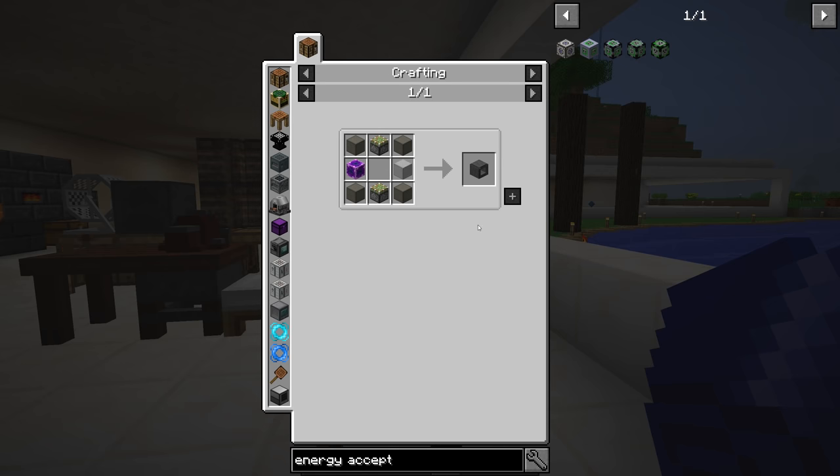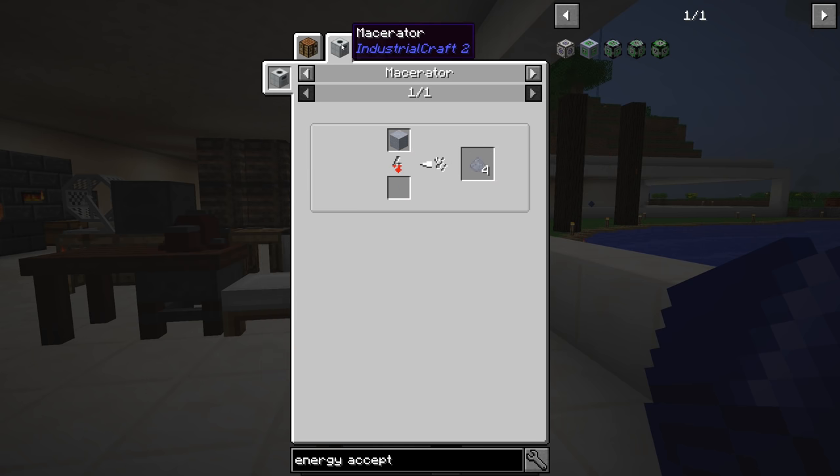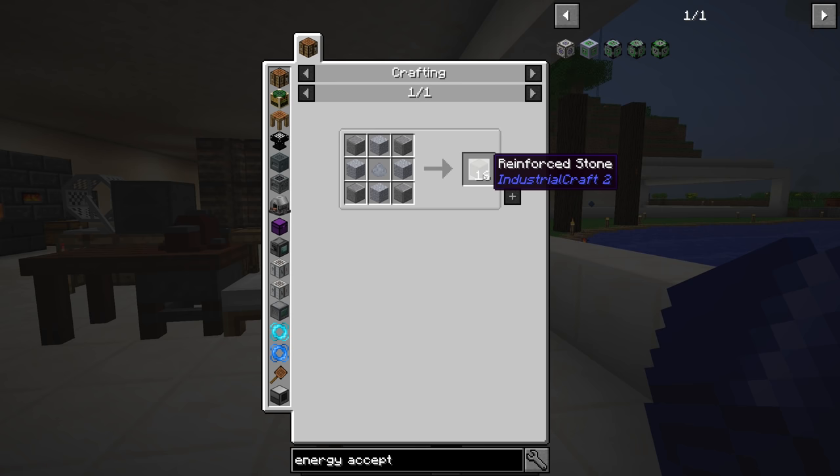This does require some stuff from IC2 which we haven't done yet - the reinforced stone. However, in this mod pack there's a fairly easy recipe: you just need grout, clay dust - which you get from either using a hammer on clay to get one, or put it through the macerator and get four - and you get 16 of those. That seems pretty simple.